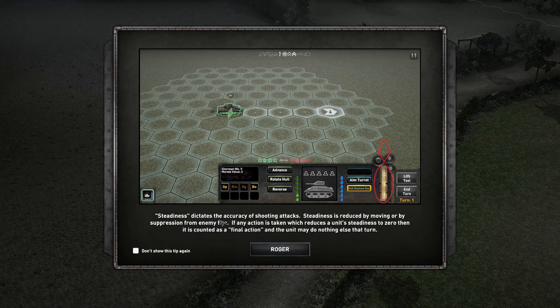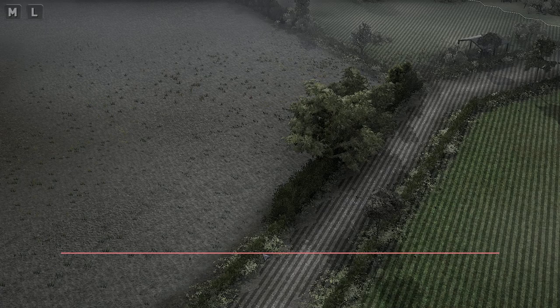Steadiness dictates the accuracy of shooting attacks. Steadiness is reduced by moving or by suppression from enemy fire. If any action is taken which reduces a unit's steadiness to zero, then it's counted as a final action and the unit may do nothing else that turn. Understandable.